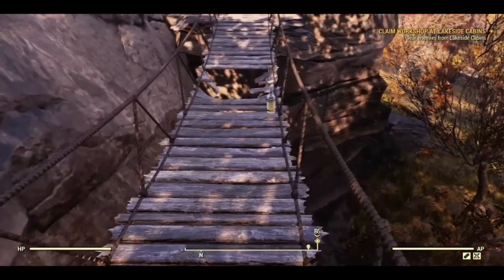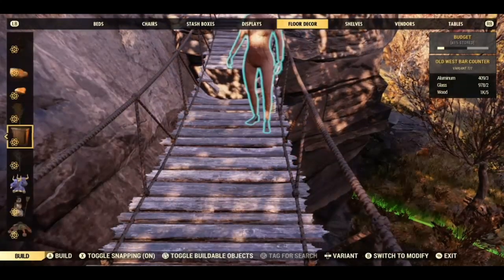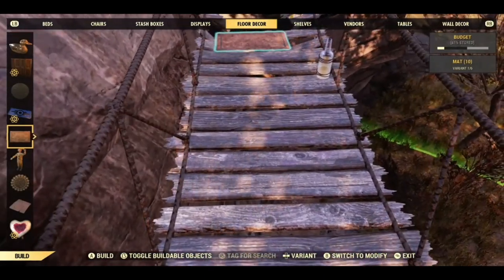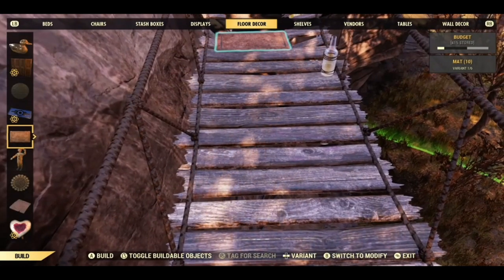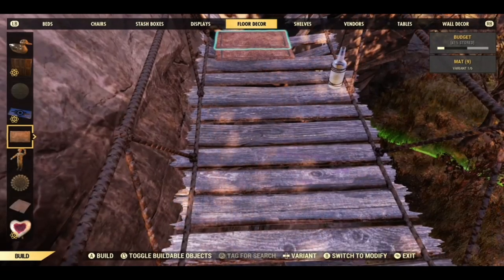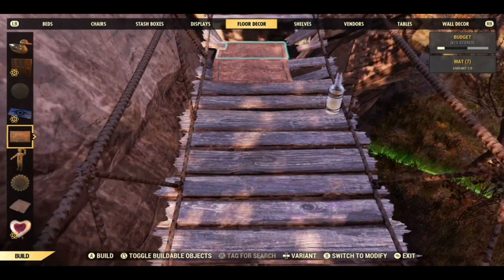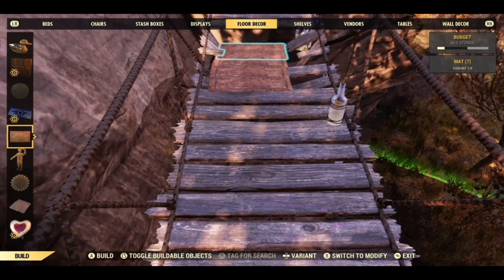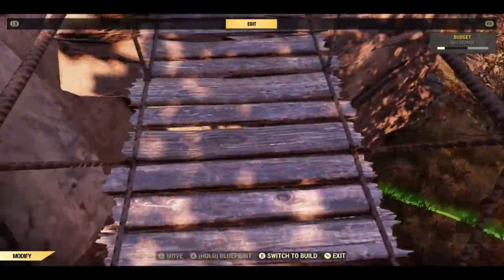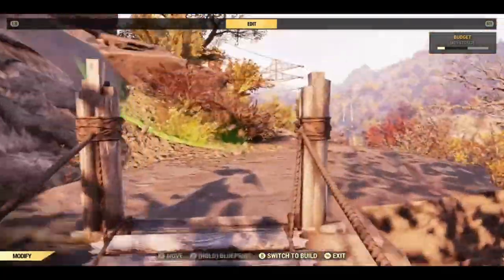The hole in the bridge I just simply filled with doormats. I put them this way — I think I did two rows. Because the bridge obviously has a dip in the middle, it is better to do it from this side. Otherwise it floats across and then you can't actually walk across it from the other side.